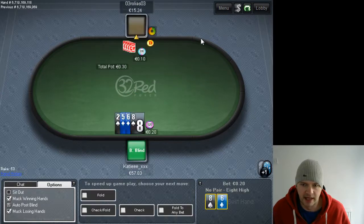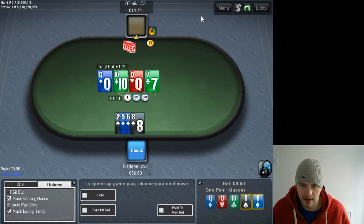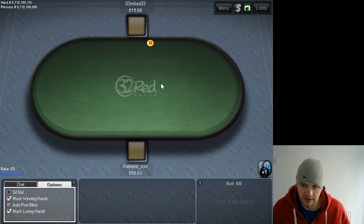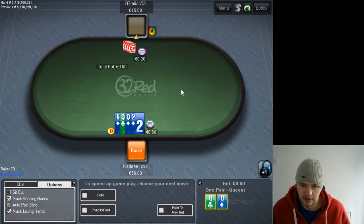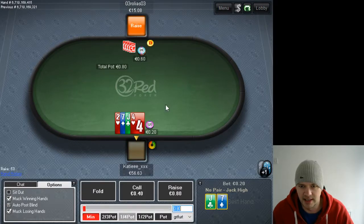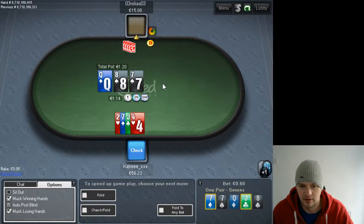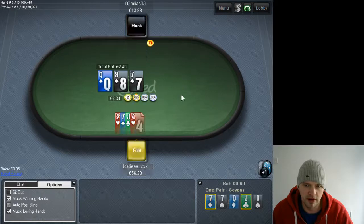I could consider four-betting that hand if he three-bet, just because it's ace-king-jack-eight — it's pretty high cards — and he's three-betting 62% of the time, which is a huge amount. But it's not necessary to make money off that hand because he's three-betting a lot and c-betting pot like 80% of the time. It's okay to have strong hands — you're still going to get a pot-size bet off him on the flop.